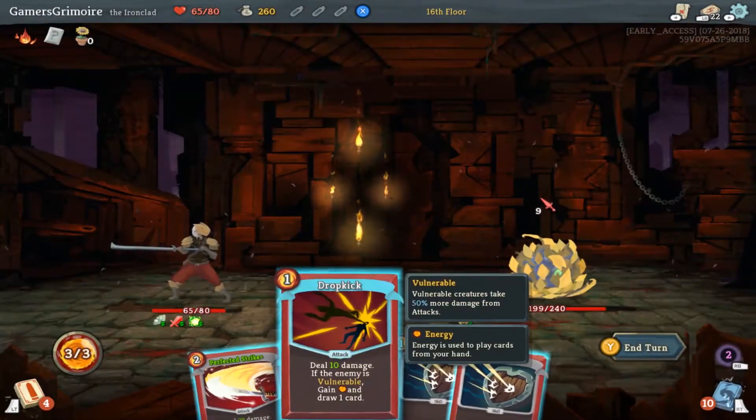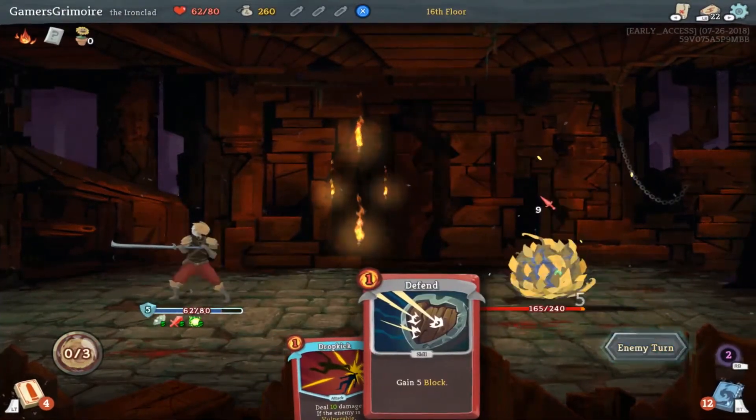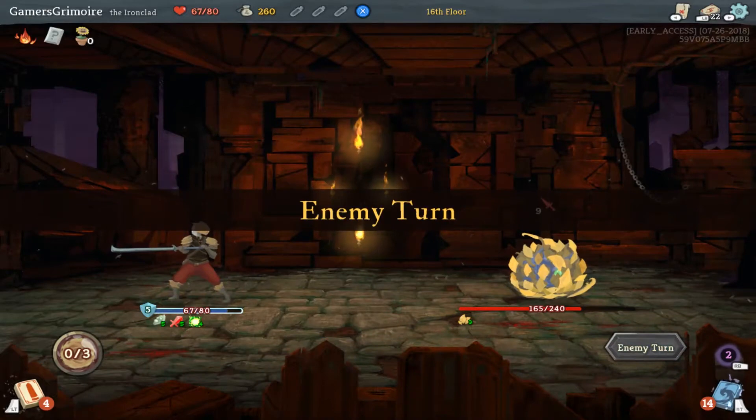I want to do this because this makes my Perfected Strike do more. Yeah. Do that and then we can block — work the three. And we still get to hit him for five too.